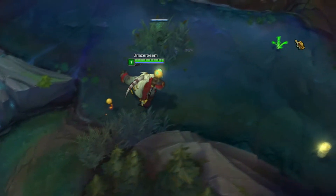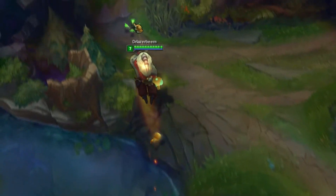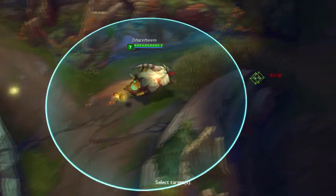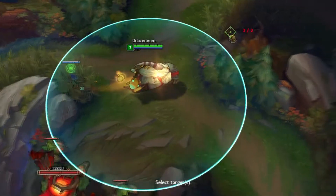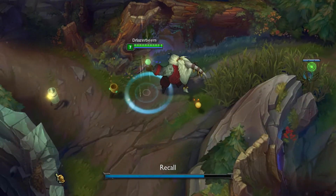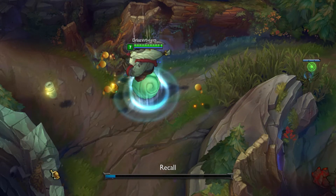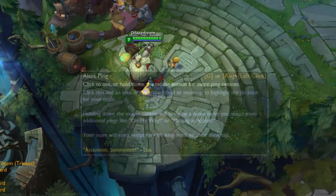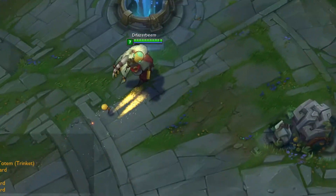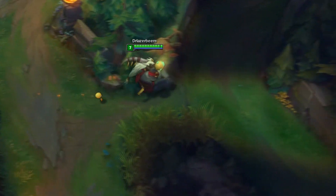The sightstone is the very backbone of the ward wars. It serves the same purpose as a stealth ward, but once purchased, you can carry four wards at a time without having to buy new ones. Once you use your four wards, you can recall to refill your wards for free. The sightstone also grants you health and is used by any support who knows the basics of supporting, as well as a few select junglers. Once fully upgraded to the ruby sightstone, you can carry five wards, which can be important for objective control.